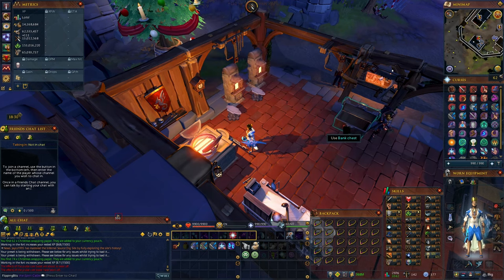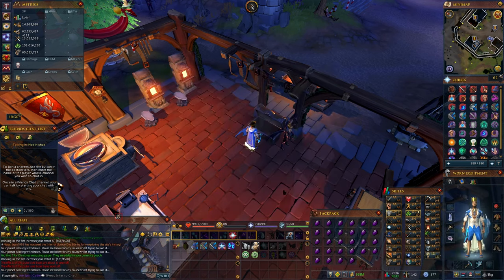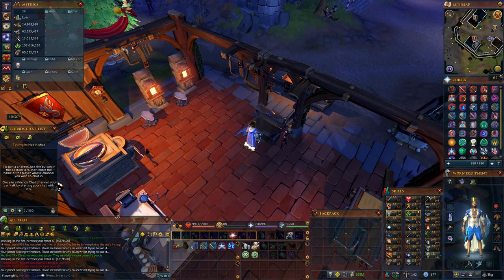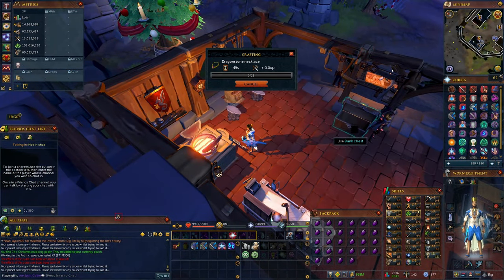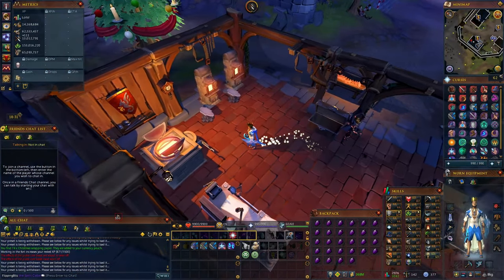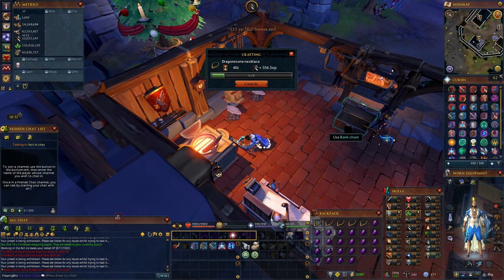One thing that's also super convenient with one of the newer updates is you don't need to open your bank and press the preset button. You can just right-click the bank and select 'load last preset' — makes it even quicker. So you can be crafting, and then as soon as you're done, just right-click, load last preset, and it gives you a full inventory again. That's how fast you're able to do these. The average created per hour is about 1,680, though it probably doesn't even take 8 seconds to run back and continue.